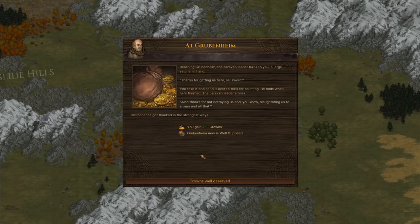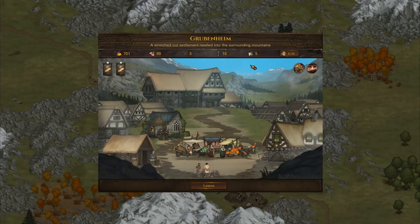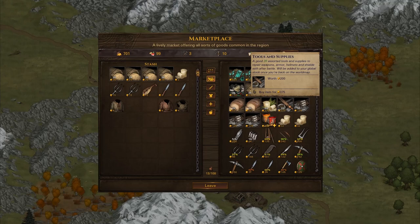Moving up to the mining town — 'well supplied' means their prices for goods are lower, but 'terrified villagers' means they buy for less and sell for more, so that negatively impacts prices. Tools at 3.75 is way too much — ideally you're looking for something around 2.00. They do have a shield at 125, which is expensive, but it's more important to keep our guys alive. Let's grab the shield and check the quests.